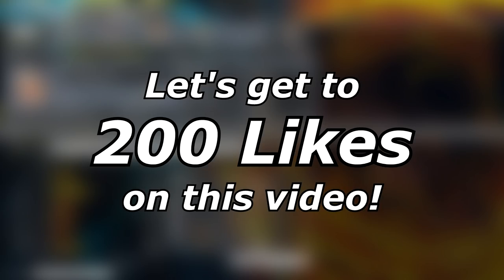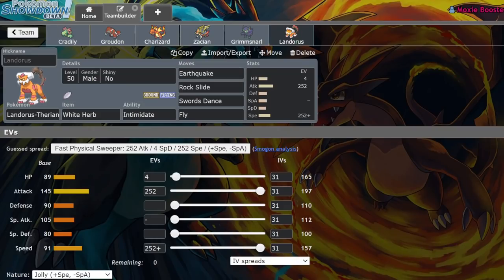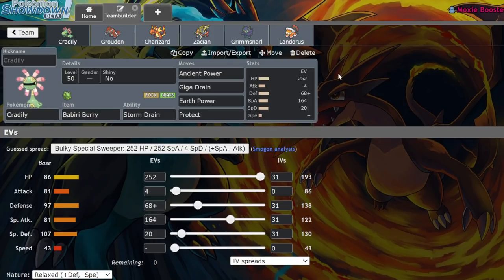The other day I was sitting there doing absolutely nothing, and I thought to myself: Cradily's kinda cool, so I wanted to make a team with it. And then it hit me — what does Cradily do that Gastrodon can't? And I had an idea.